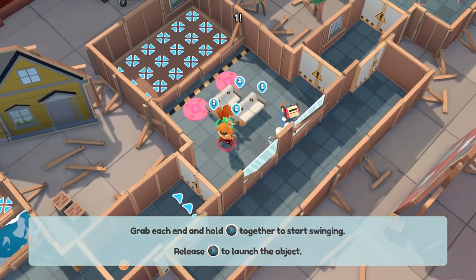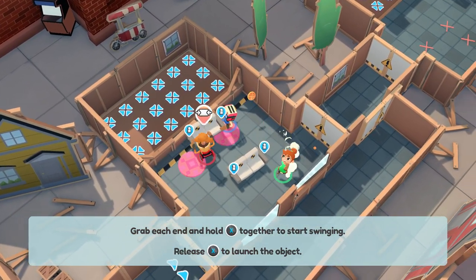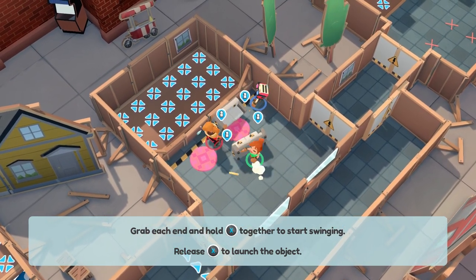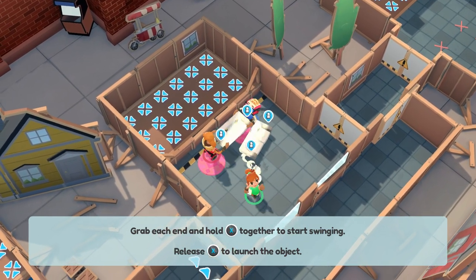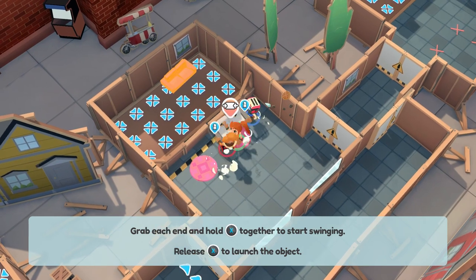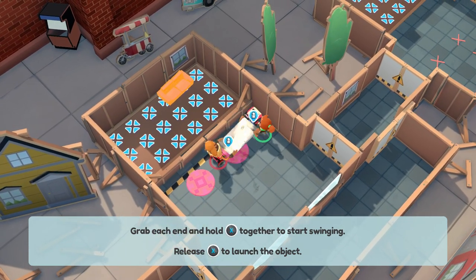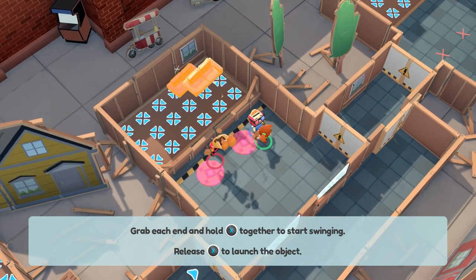Some items require two people to pick up because they are very heavy. We're going to pick up furniture and launch it across the barrier — it's tricky with heavier things, you've got to aim correctly and throw it over. The game lets you taunt your partner if they're not doing a good job; you can go around and slap them. When it says two, that's the minimum — you can definitely use three movers. The game does offer assists.